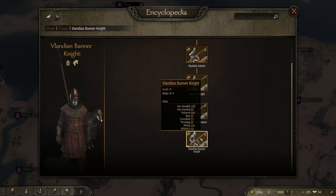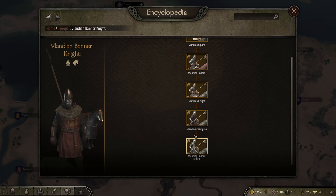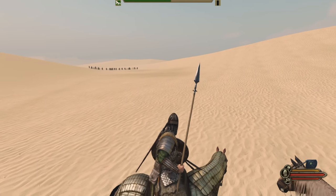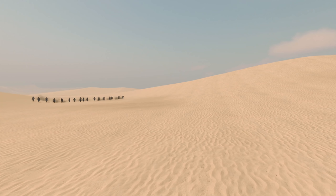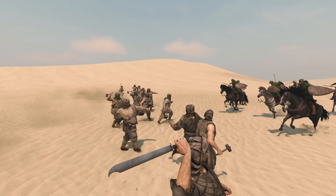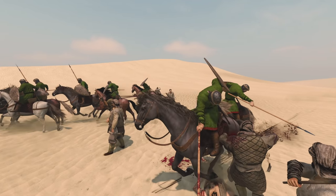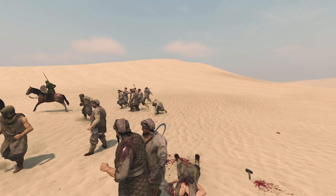We're moving through the ranks starting with the Vlandian Squire and hopefully ending up with the Vlandian Banner Knights. The reason I'm choosing the Vlandians is because they arguably have some of the best cavalry in the game. So here we have it — 10 Vlandian Squires, the base cavalry you get starting as the Vlandians. And of course, because we're cavalry, we couldn't be anyone else but the Rohirrim. The enemy is coming ahead and off we go, charging into battle — the first clash between horse and man.